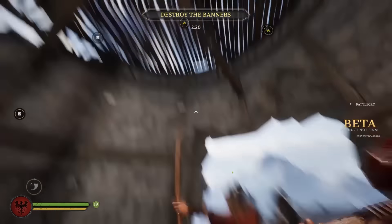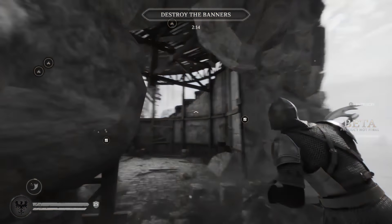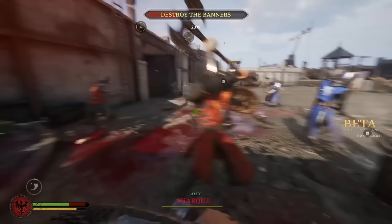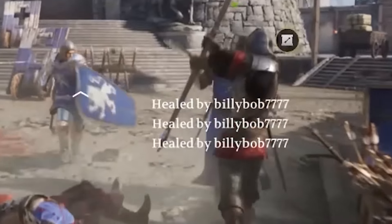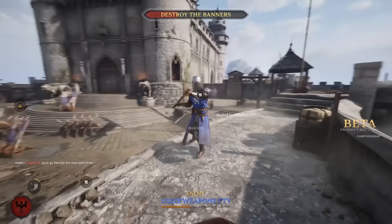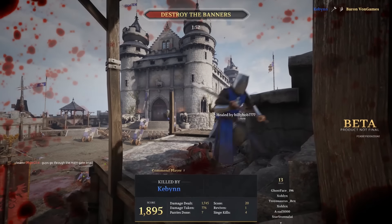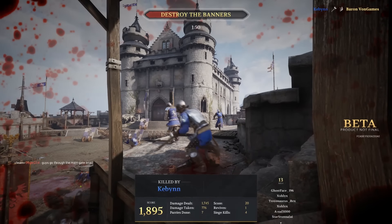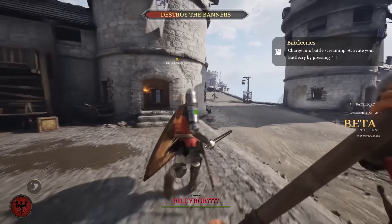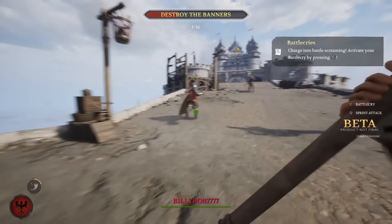They're flanking us boys, get ready! I tried to throw it but was interrupted. Healed by Billy Bob — I healed him one time and now he's healing me back. He threw his axe at me when I was trying to throw my war hammer at him — that's so great! This map and me just have a bond. Now I'm back to my Danish axes.